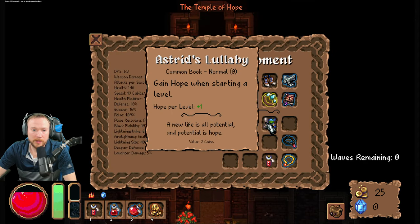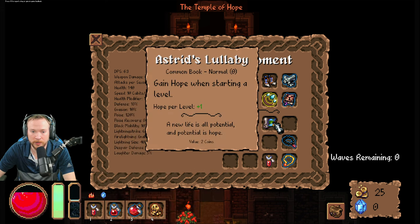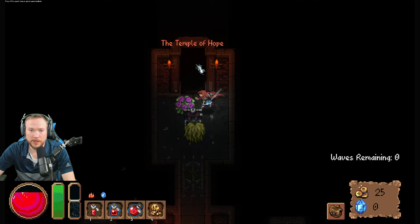What is the level button? Hope per level plus — when starting a level, what is hope? I mean, that is — I knew what hope was. I guess it's a temple.